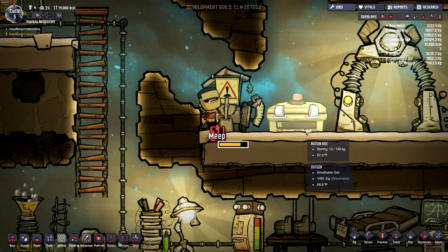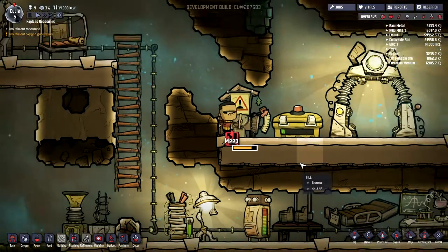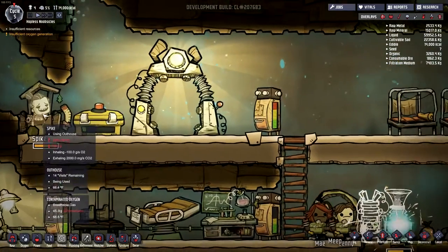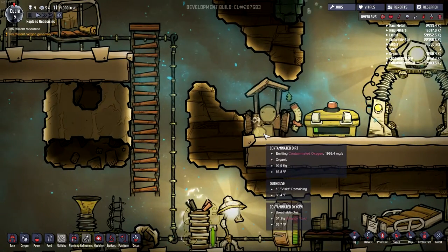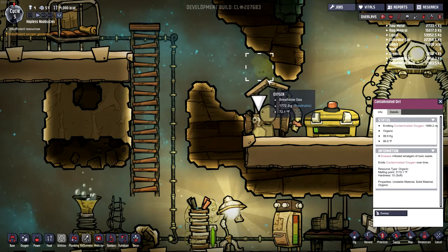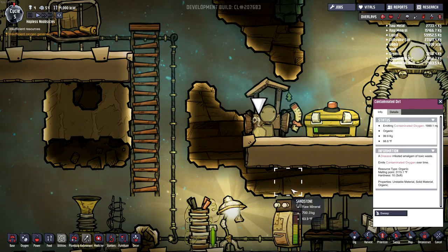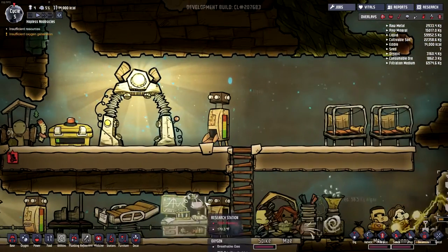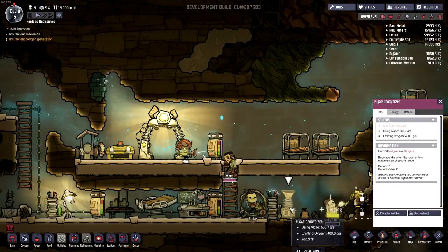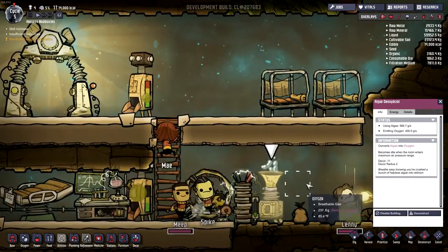So I guess that's what happens when your outhouse fills up — somebody has to plunger it. That functioned pretty good. Contaminated dirt — it's letting off the poo gas, stinking up everything. We'll make sure to sweep that up and put it away. Everybody's holding their breath down here, but at least it is making oxygen, so that should be alright.